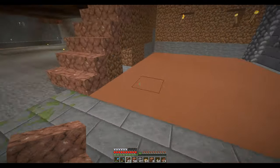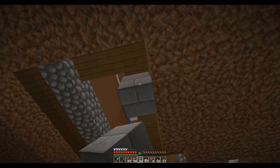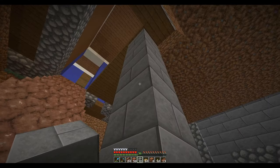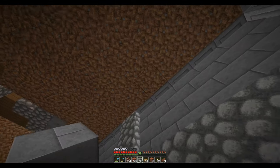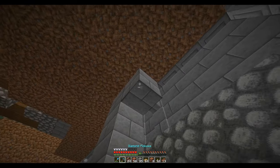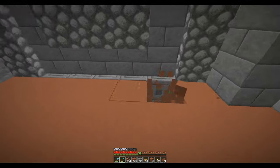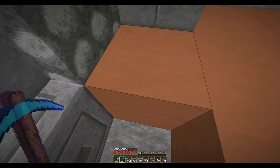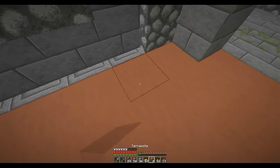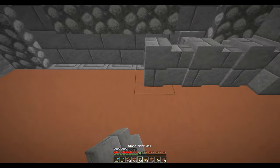So I'm thinking the wall is going to be here, and maybe I can put a supporting pillar here and there — like that. And then this is going to be wall — actual wall like this.